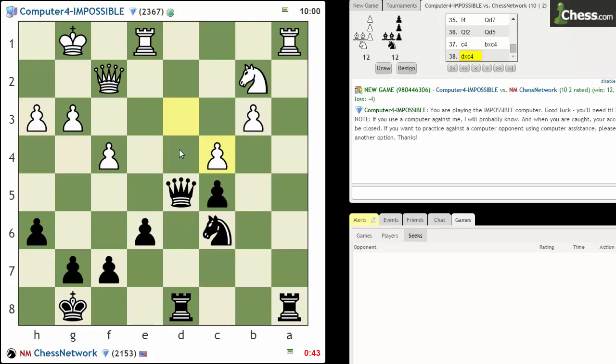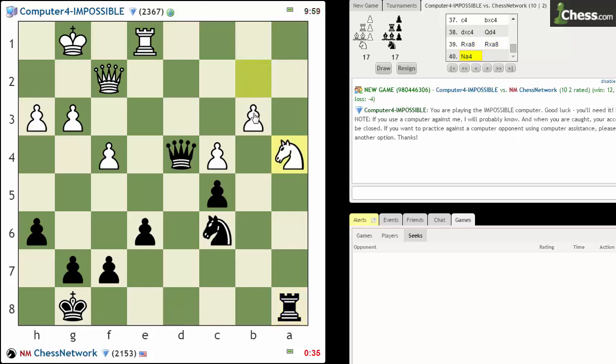Queen here — I could get the queens off and keep pressure. Let's try that. Queen takes, knight takes, and I'm on this. Take here, and queen takes. I take on my knight, and then I'm on b3. Going for something else here, clearly.